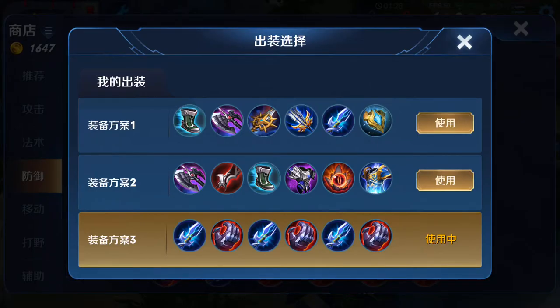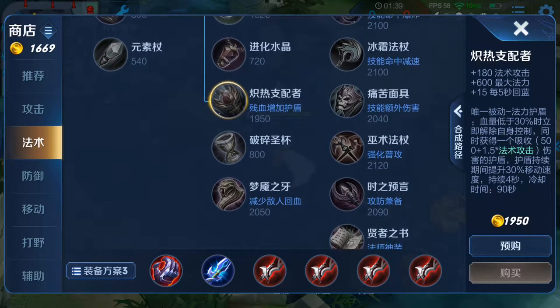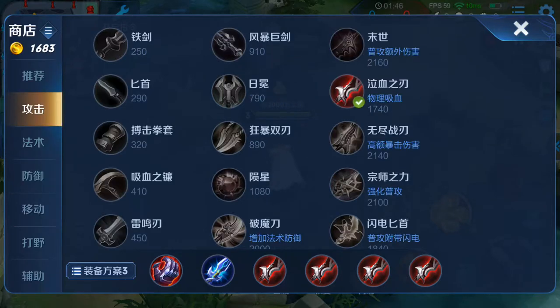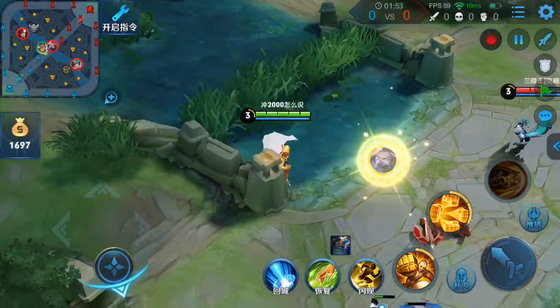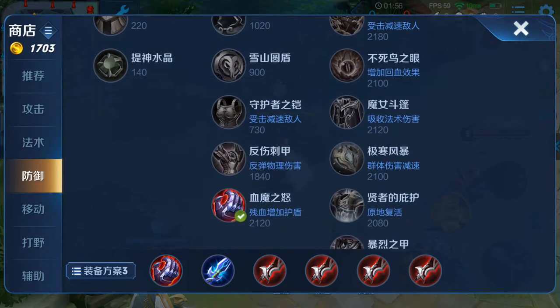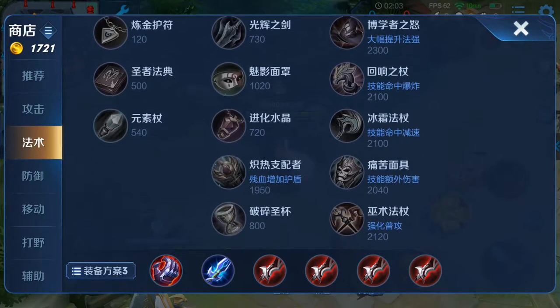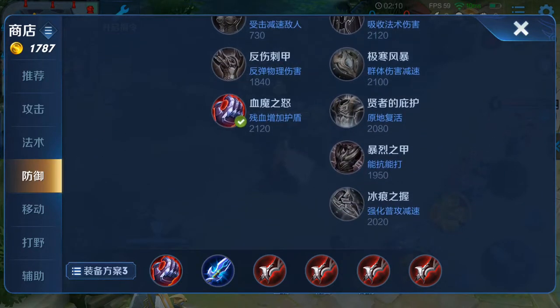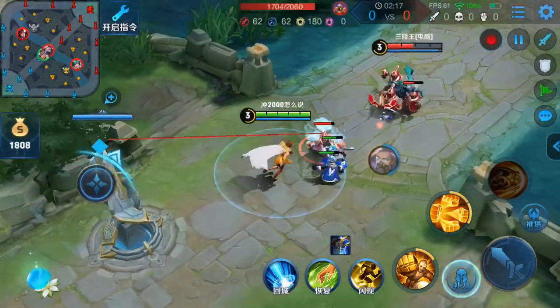You could also experiment with other items — like the Green Shield, though that probably won't work if your support already bought it. If you're AP there's Reyes, and there's also life steal. To recap: try the two-item switch which is Revive into Death Sickle (Blue Sword), then you can try Zhonyas into Revive into Death Sickle, and you can also try four items.